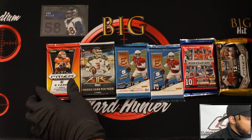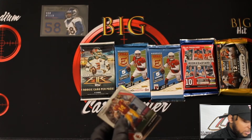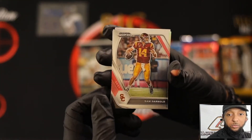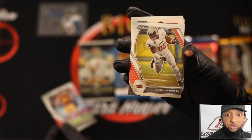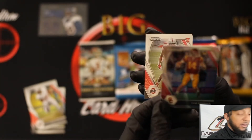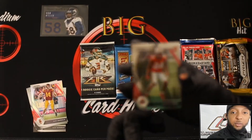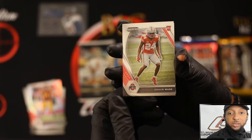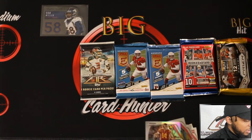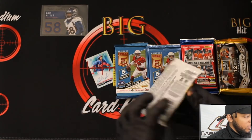Panini Draft Picks H2 — let's see if there's a hit in here. Sam Darnold, James Robinson, Sam Darnold again — this one looks like a Prism, it is. Sean Wade rookie card and Rakeem Boyd rookie. Nothing juicy at all. I can't really stand college cards, so that's not my thing.